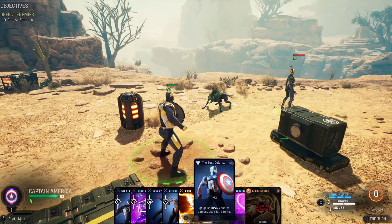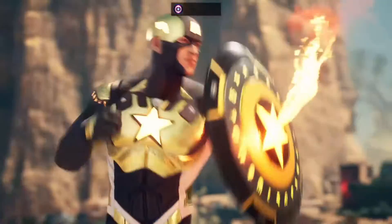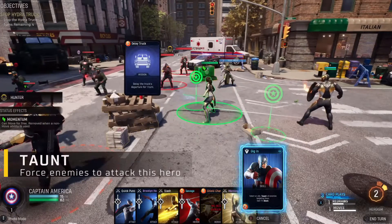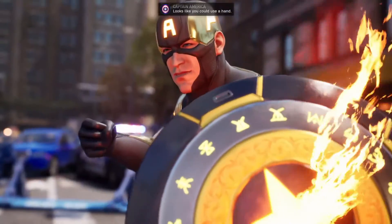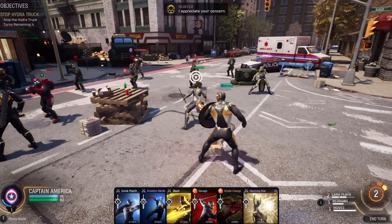One of his abilities, called the Best Defense, sees the Captain gaining block equal to his damage dealt for two turns. Add in one of his taunt abilities, and you've got a tanky, aggro-drawing, serum-induced super soldier who bravely keeps his friends safe by quite literally blocking bullets for them.